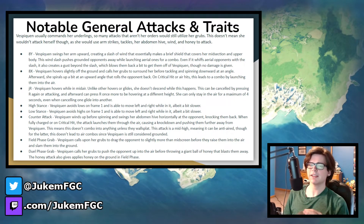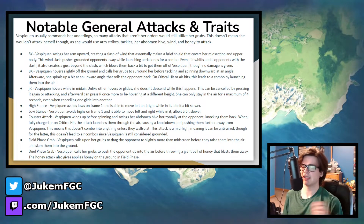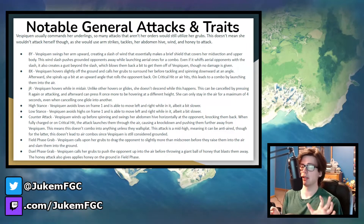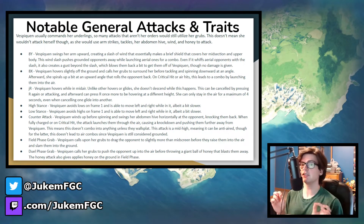Starting off with Vespiquen's 8Y, the idea is swinging her arm upward, which creates a wind barrier that protects her briefly. Right after, a blade of wind launches out and hits any opponents — grounded opponents get knocked back and airborne opponents get launched away. But if the grubs are out when they're launched away, this can combo from the grubs. If she whiffs the 8Y, a gust of wind pushes the opponent away regardless, even if they're blocking. It wouldn't do damage on hit but gives Vespiquen room to set up grubs, backdash, or maintain space.